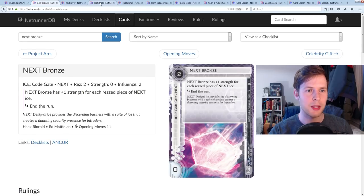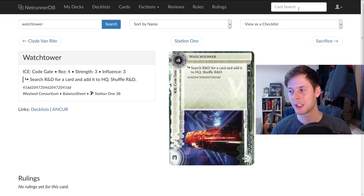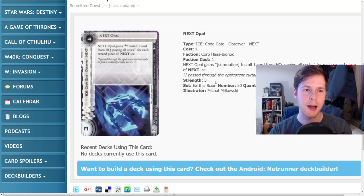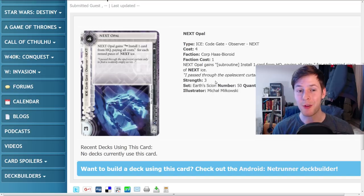We've seen this sort of issue before with Watchtower — a promising Weyland code gate — where the runner would let it fire just to shuffle R&D, since shuffling the deck is really good because it changes the cards they'll see. This is kind of the same idea but arguably worse. If the runner hits this and you have five cards in hand with two agendas, you're going to have to install all your agendas. If you have ice you can't afford to install, you're going to have to install them into naked new remote servers. This card can just be brutal and game-losing if the runner hits this in the late game and decides not to break.